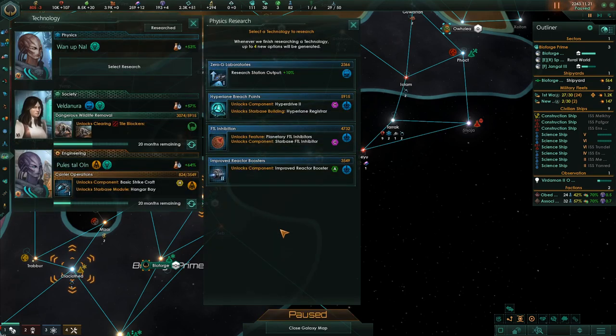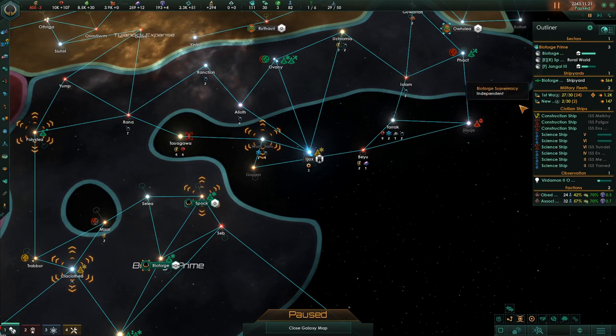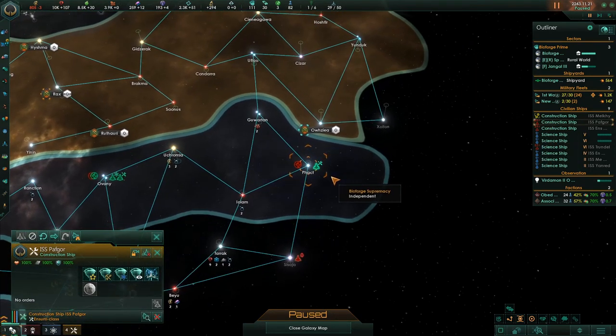Some research here — Improved Reactor Booster. We don't have a physics researcher with the physics research trait, but we are using geniuses across the board. Thanks to one of the people who commented on the first Let's Play Newbie Tutorial series — I was neglecting geniuses, and that's not a good thing. Research Station Output costs the least to research right now, and I want to get it off so I can get something better.